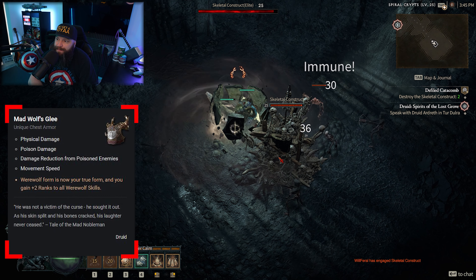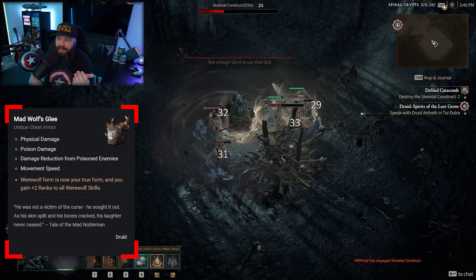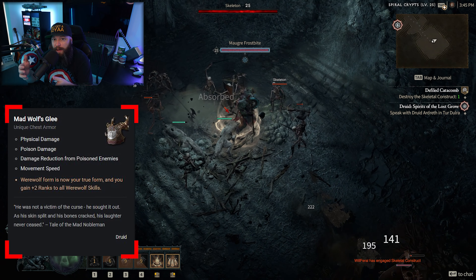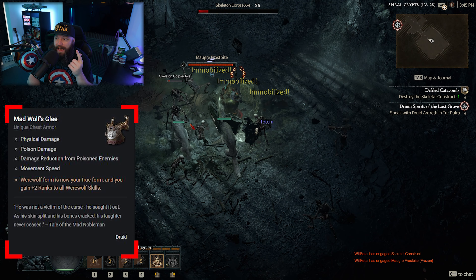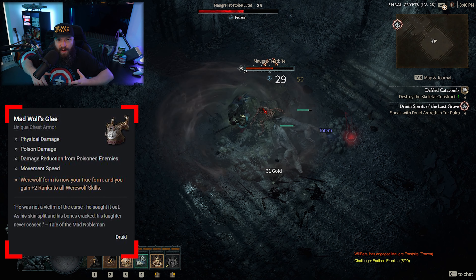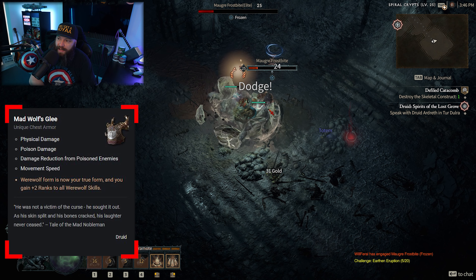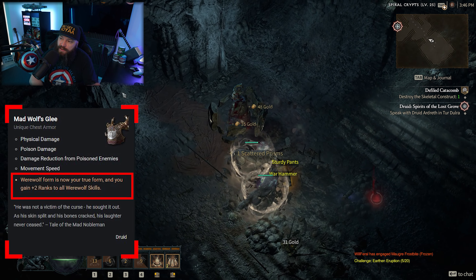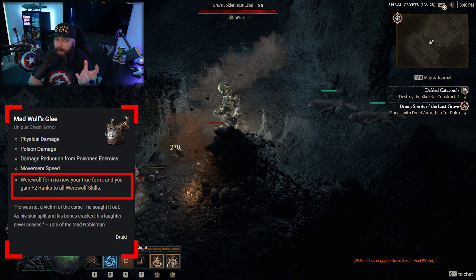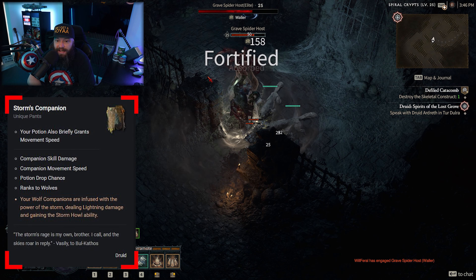The fourth item is Mad Wolf's Glee, also a unique chest armor — essentially the partner to Insatiable Fury, but focusing entirely on werewolf. This rolls with physical damage, poison damage (a big thing for werewolf), damage reduction from poison enemies, and movement speed. The aspect says werewolf is now your true form and grants plus two ranks to all werewolf skills. So for whichever form you want to commit to, take your pick between these two.